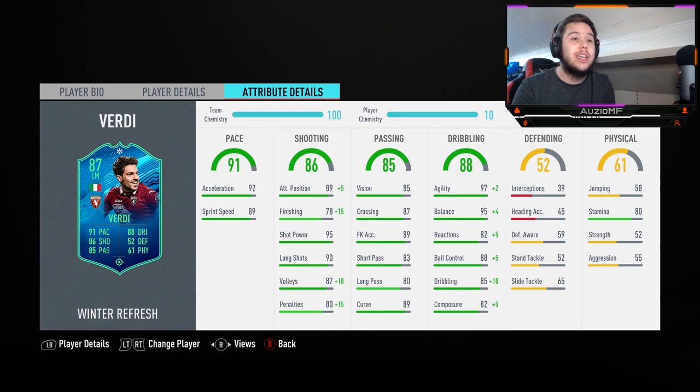For a center back, 80 stamina would be no problem at all, but because he's an attacker he's going to be up and down the pitch very fast. He needs that stamina, and I don't think 80 stamina is going to last throughout the 90 minutes. He also has 52 strength and 55 aggression, which means he's going to be getting bodied off the ball.